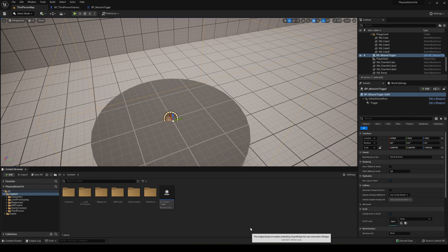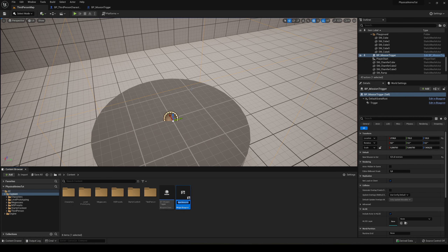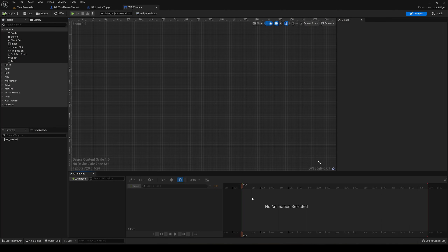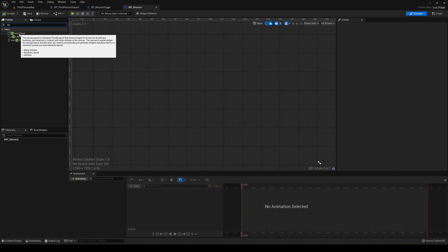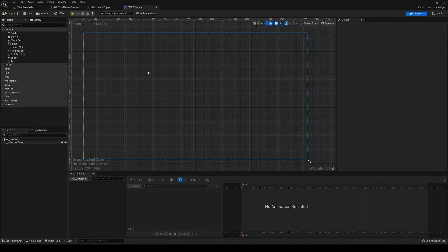Let's create a new widget. Right-click, go to User Interface, and create a Widget Blueprint. Name it WP_mission and open it. When it's open, add a Canvas Panel from the palette, and now we can place elements on the canvas.